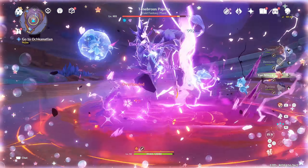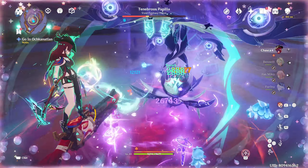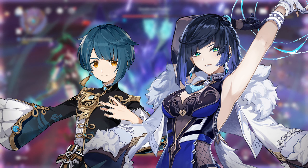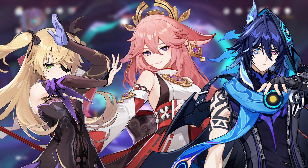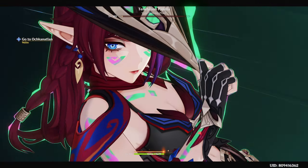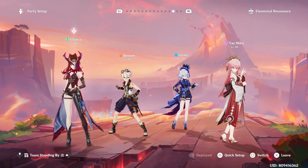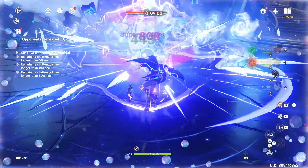Discussing team comps: some content creators say her team comp is slightly strict, and I'd say both yes and no. Yes, because she's very much reliant on characters like Bennett and Furina. Looking at her best team overall, Furina and Bennett are the two characters that are very much set in stone for a Chaska team. They're very helpful mainly because she's a charge attack character, so she won't be able to trigger off-field sub-DPS characters like Yelan and Xingqiu.